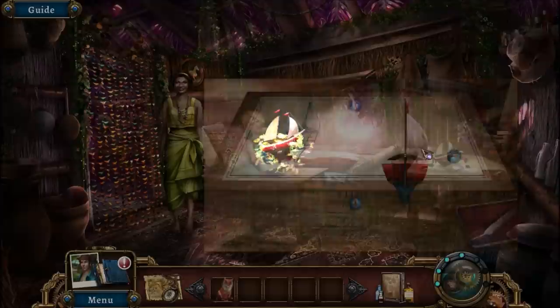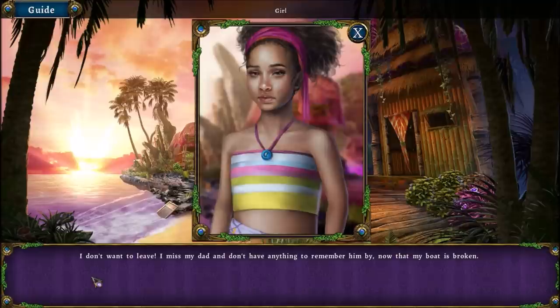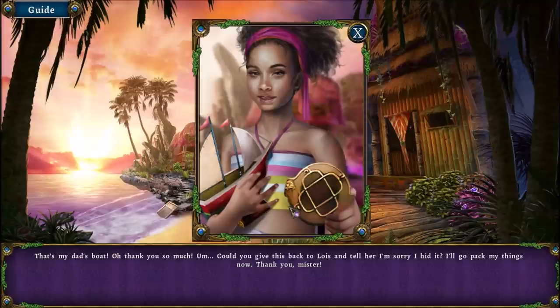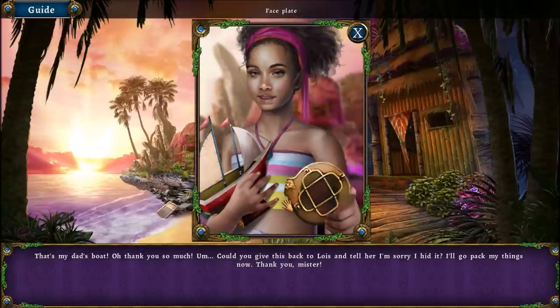I'm also trying to find one more bug. There it is. I don't want to leave. I miss my dad and don't have anything to remember him by, now that my boat is broken. Stop whining about your boats. That's my dad's boat. Thank you so much. Could you give this back to Lois and tell her I'm sorry I hid it? I'll go pack my things now. Thanks, mister. You're welcome. She's not such a bad kid after all.